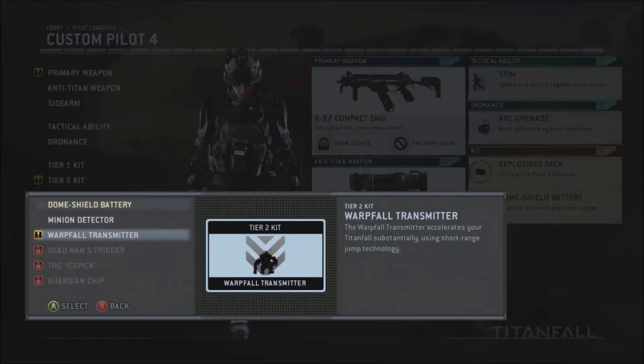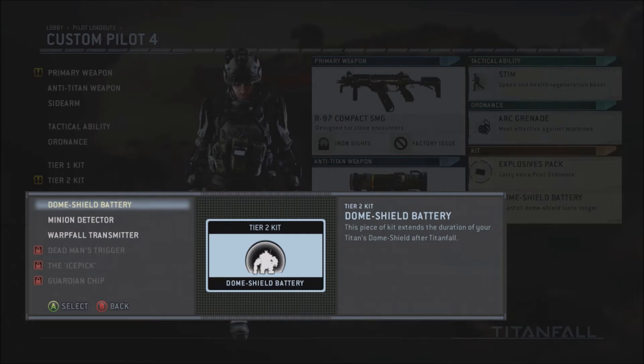The Warfall transmitter accelerates your Titanfalls using short-range jump technology. The dome shield battery — to me it seems like a complete waste. Some people like it, but as soon as you jump in a Titan, you just want to go. Why would you want to stay where you called it in?